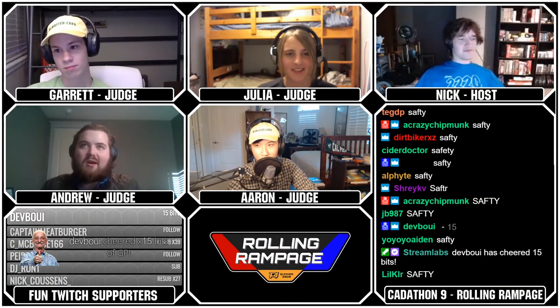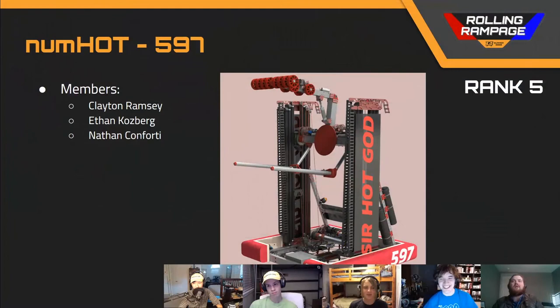We've got our number five ranked team, team number 597, NumHot. This was in my initial pool and was actually one of the first ones I judged, and I knew the game was on once these guys brought out this legit shooter claw that was mounted on an elevator. The biggest concern that I'm sure all the other judges agree with me on is what the hell is the center of gravity of this thing?